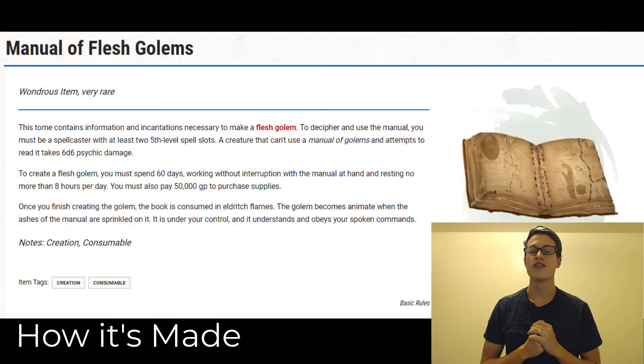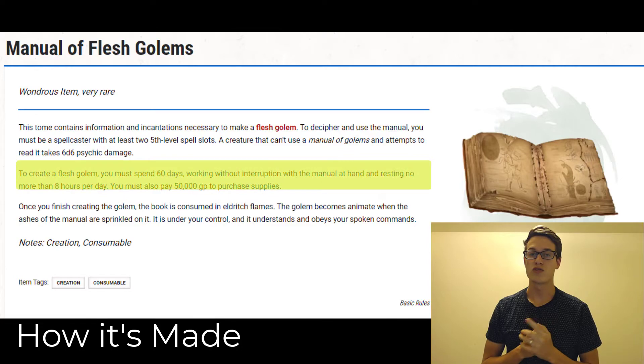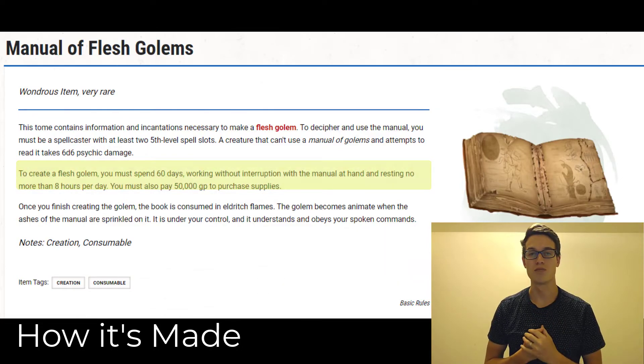The flesh golem is created using a manual of flesh golems. This requires 60 days of uninterrupted work and 50,000 gold, so it's not a casual accomplishment.